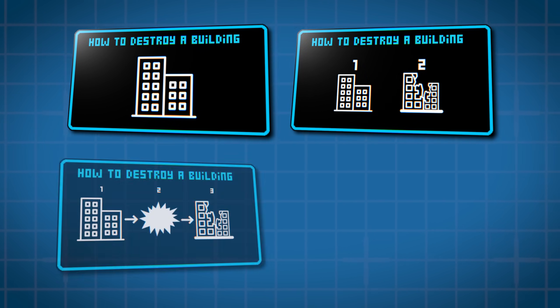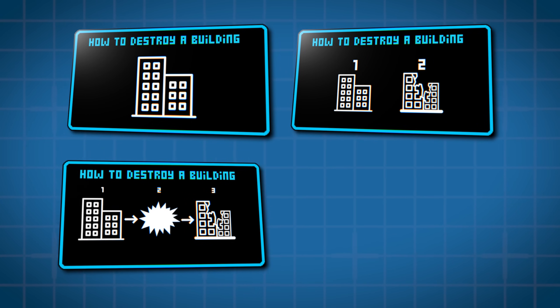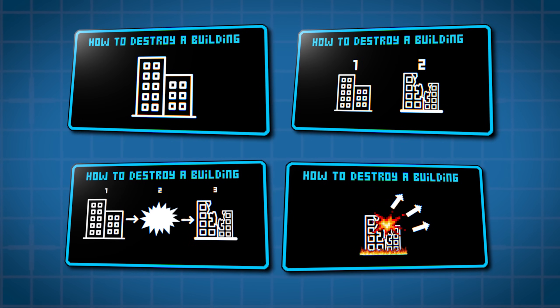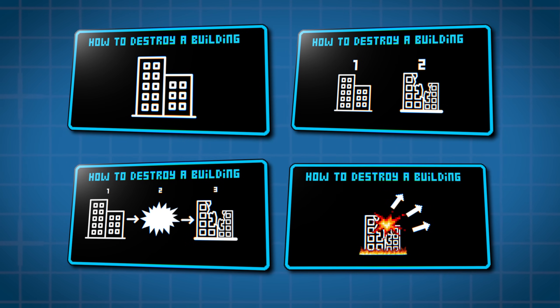When the boom happens, the game quickly swaps the undamaged building with the broken version. Then it uses the direction and power of your explosion to decide how to throw the building pieces around, using something called rigid body physics.